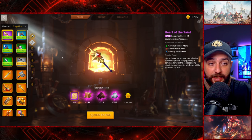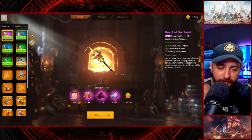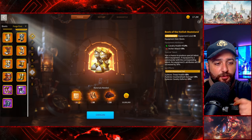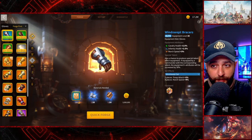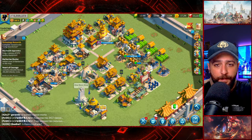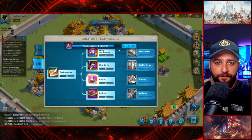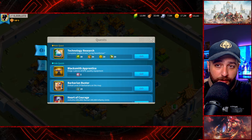Since Heart of the Saint is an epic, I can dismantle it anytime and craft something else. I'll also try to get a special talent on our Windswept Boots and Windswept Bracers, which will cost 6 million in total — so that's 6 million plus 5 million equals 11 million. I'll speed this up; it's only two days left for my T4 cavalry research.